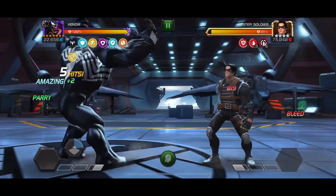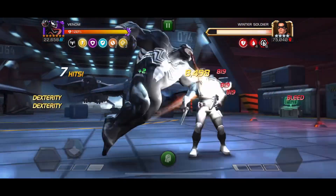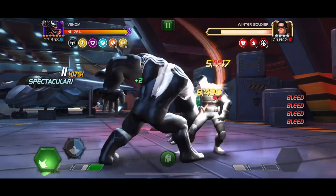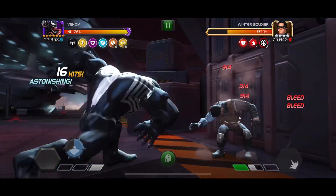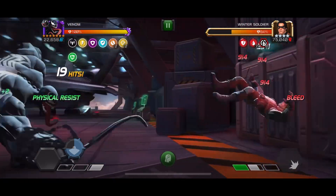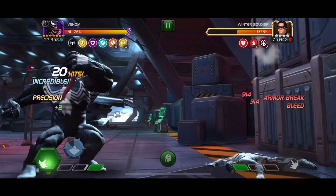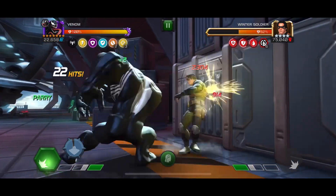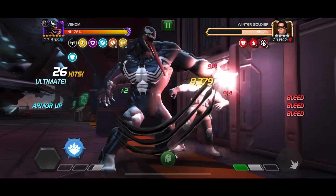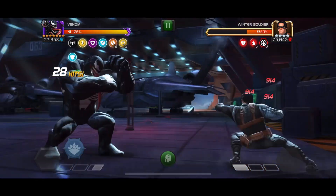For each unique buff, you get increased crit rate and increased bleed potency, and this works for any buffs — the Odin pre-fights activate this ability too. We can just dash back and get the Heimdall buffs as well, and now we have max potency just like that. It's just so crazy how fast he ramps up.